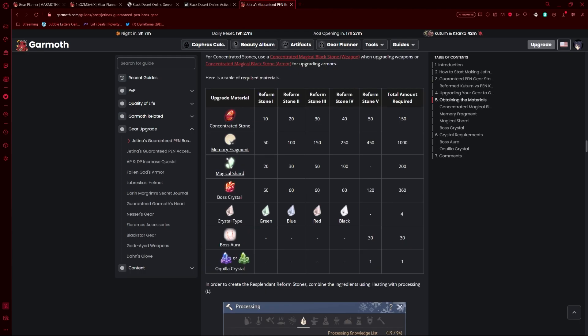At the moment, as players are returning, magical shards — shown right here — have increased greatly in value. Before the events and announcements were released, they sold for a solid million each, and you could craft them using only one magic crystal. Now the price of magic crystals has almost tripled to quadrupled the value they previously were, which is another thing you need to take into consideration.